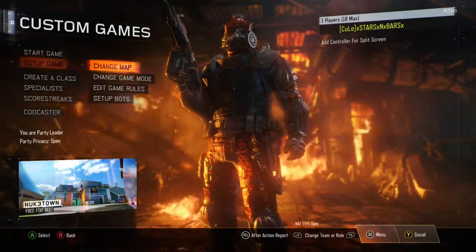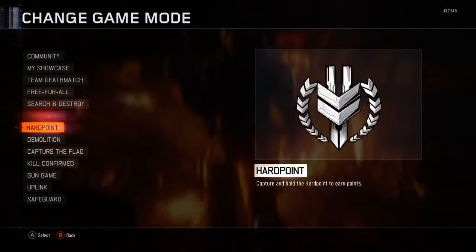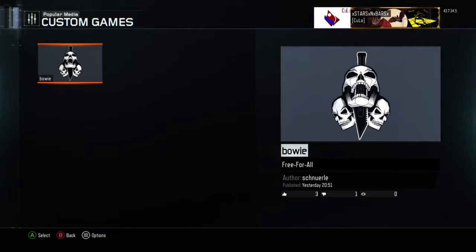Now, for any of you Zombies fans out there, you probably already know what the Bowie Knife is. For those who have not played Zombies or have not played a previous Call of Duty — Black Ops specifically — the Bowie Knife is this big sword-looking knife thing that you can buy in the Call of Duty Zombies games. You can buy it off the wall, but previously it has only been in Zombies games.